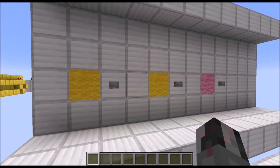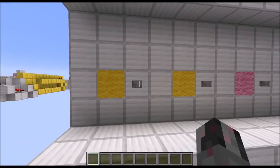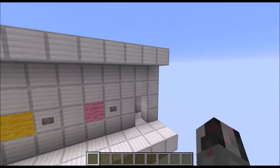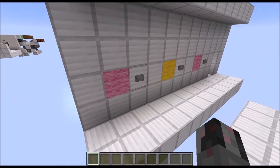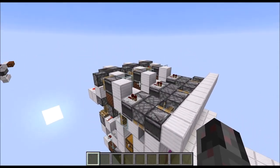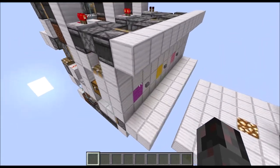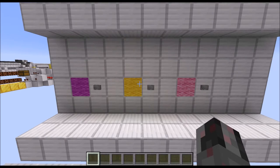So at the moment the current combination is pink, yellow, pink, and as you can see, if I enter it, you will see this thing here opening up. But if I now unsolve it, you will see the circuitry here at the back starting shuffling around and changing the current combination into a completely new and entirely random one.